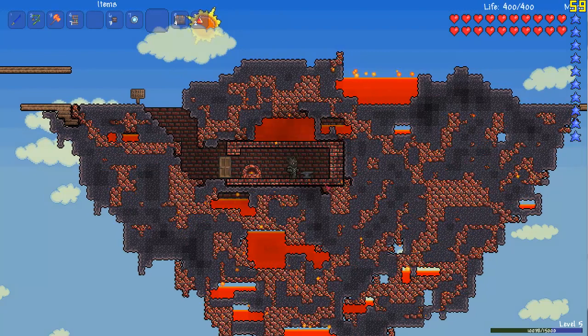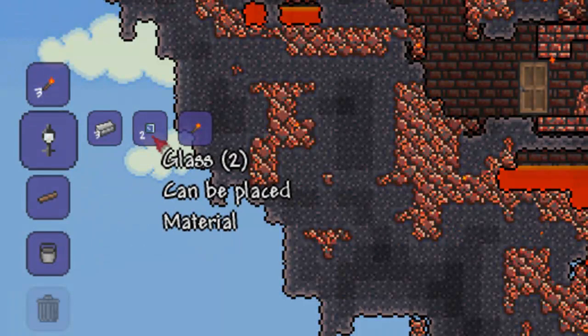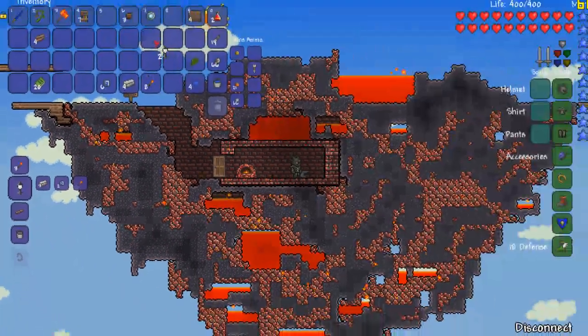So if you want to make the lamp post, you need to be at an iron anvil and you need to have three iron bars, two pieces of glass and one torch — so we can make two of those.